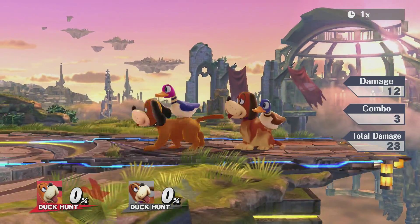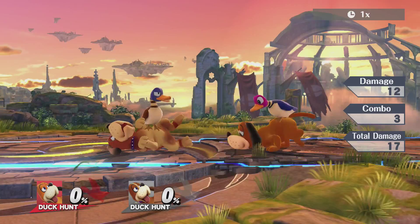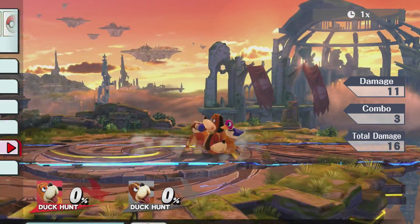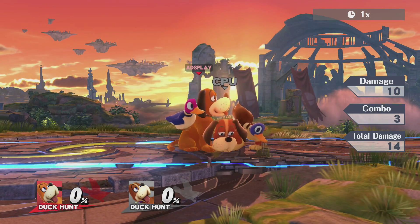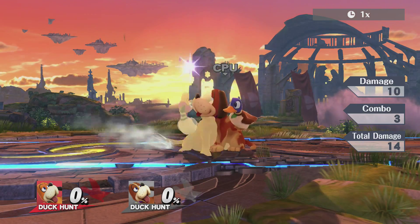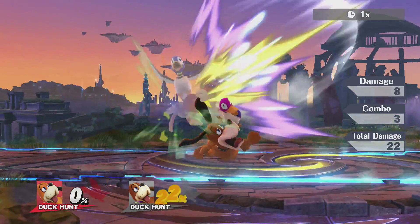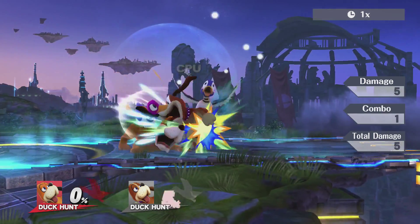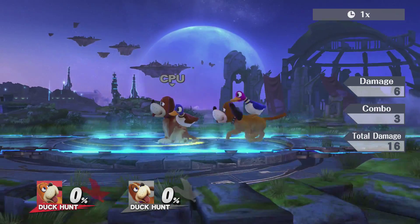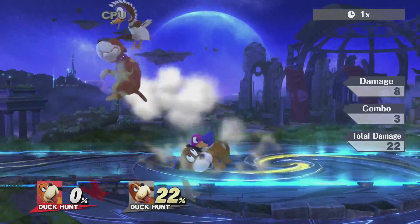Looking at his up smash, it's pretty much the same thing but goes upward. When you release it quick it does 14, which is pretty good. Fully charged it does 20. His down smash — same thing, those crosshairs show up. A quick down smash does 16, and charged it does 22. Pretty good.